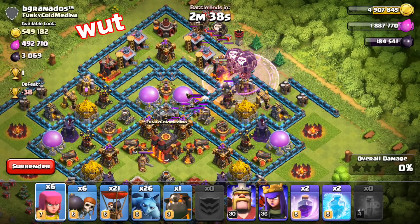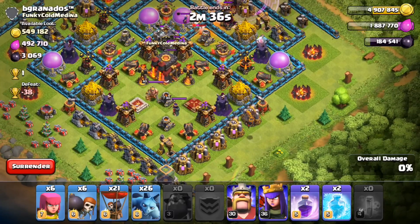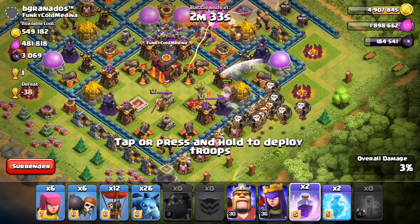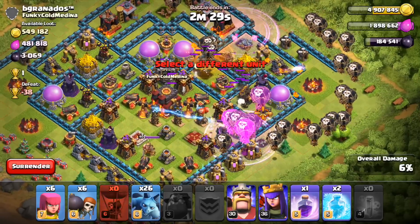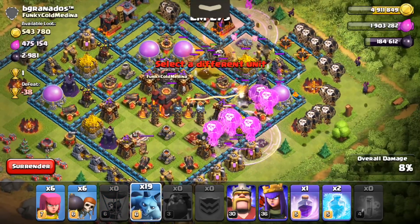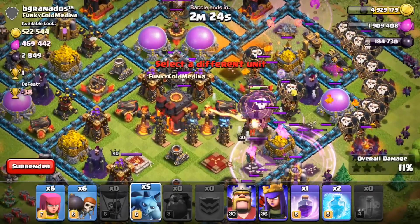He's got clan castle troops — okay, poison spell down there. Let's get the other hound going in with all of these balloons on this side. We'll get another rage spell going in right there, and then put the rest of the 12 balloons in this area. Let's follow it up with the minions, and we should be getting right into the middle of the base.